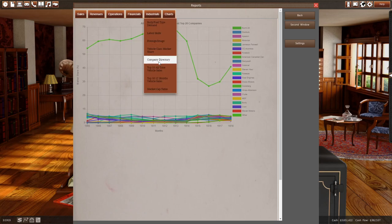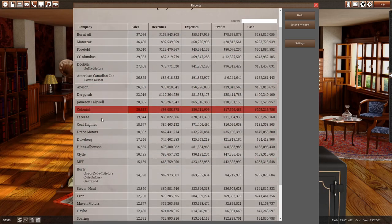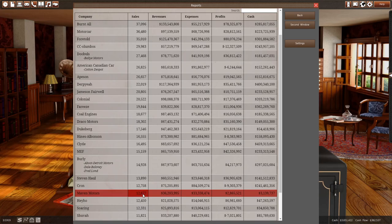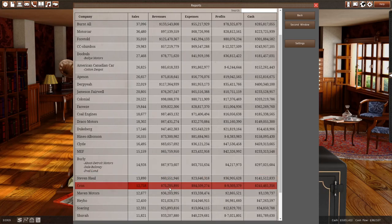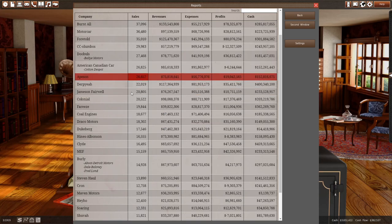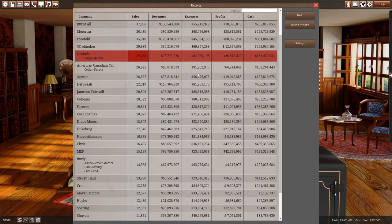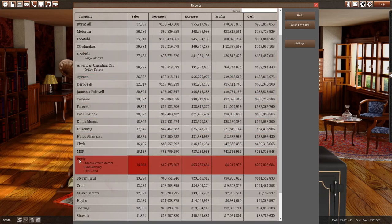How much cars did we sell last year? What's the largest company? Burntall is quite large, selling 37,100 cars - a lot of money in revenue there. We are Maven Motors - we're in the top 20, it looks like. 12,700 cars, $36 million revenue - pretty low revenue actually compared to Cron, Stephen Hall, Burley, which is a pretty big company. You can see here the companies, all their sales, revenue, expenses, profit, cash. The Burley company sells cars as well as the Abbott Detroit Motors brand, Dale Bologna brand, and Fred Lawn brand - they are slowly acquiring more companies.